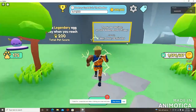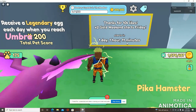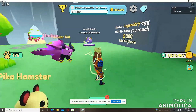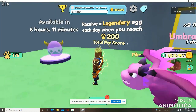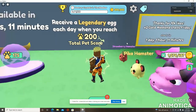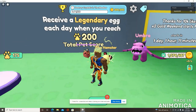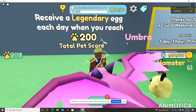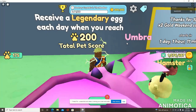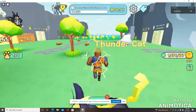On the wall it says 'Thanks for 10K likes — 2x gold weekend starts this Friday,' which during the making of this video is literally tomorrow. They also added a daily egg you can collect in game. I have six more hours till I can collect another free egg. And over here, players that have reached a total pet score of 200-plus will receive a legendary egg each day. So the more you play, the more pets you discover, the more free things you're going to get.